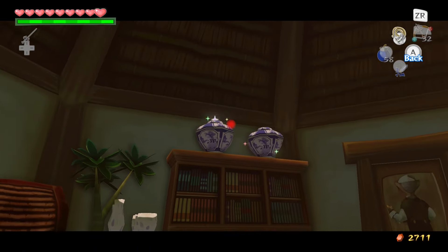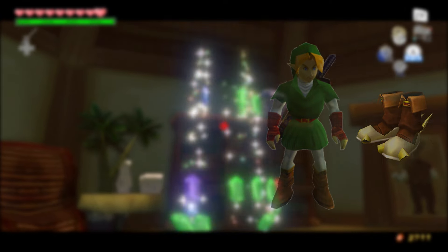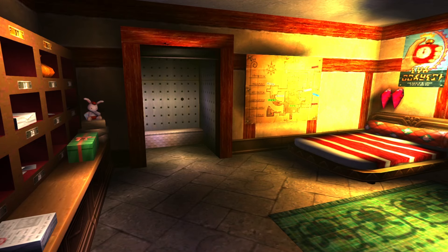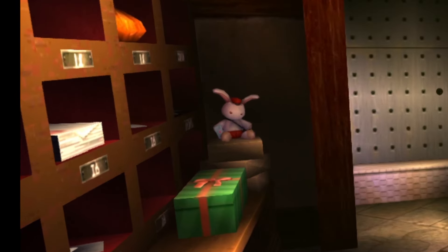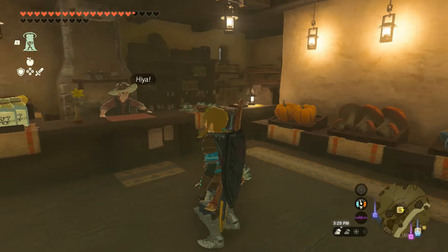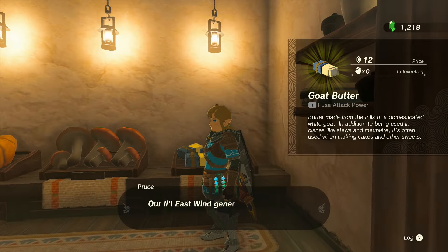I must get the player character Link in the vicinity of all 10 items. I say 'vicinity' because any of the items can be something completely random in the game — something that's not even collectible, such as a background decoration.